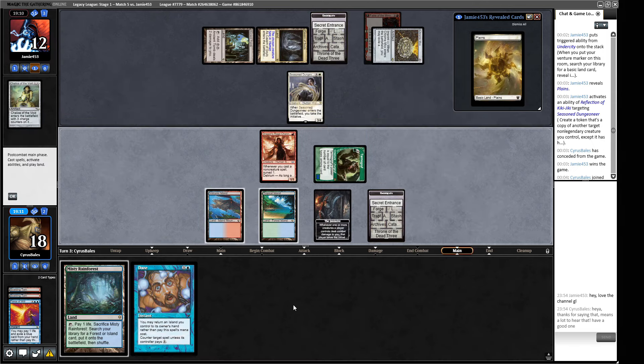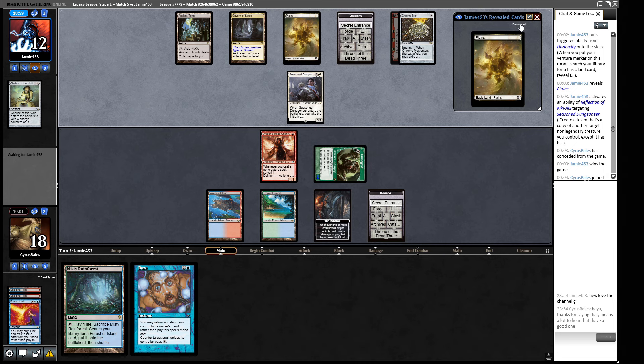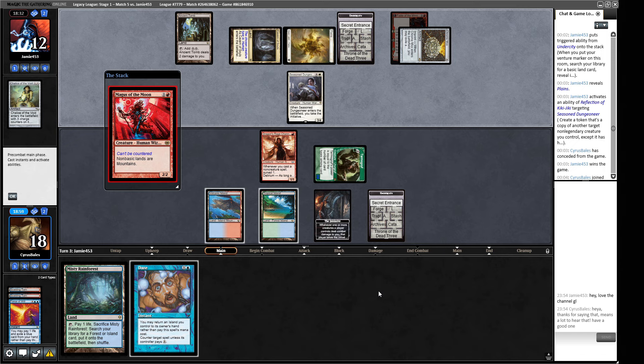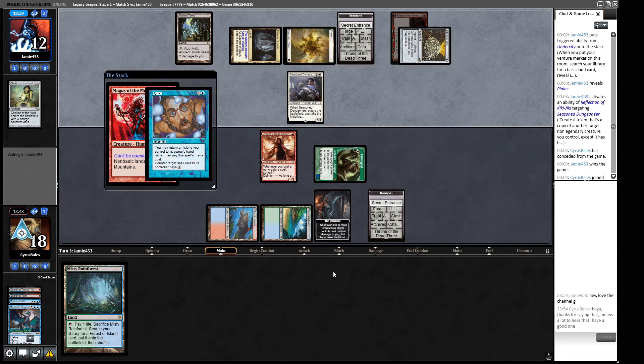We can't block their Seasoned Dungeoneer but that's worked out nicely. Do we play the land? I don't think so — we hold it for Brainstorm purposes. We can represent a Force of Will with two cards in hand. Our opponent is thinking whether we have something — that's a very interesting inflection point, potentially essential to how this game is won or lost based on a bluff. If they block and we do have something they probably lose on the spot. A Magus of the Moon — we'd like to counter that. A Murktide Regent — this can go into the graveyard, that's a creature type. Would you like to tap your Ancient Tomb and deal yourself two damage?